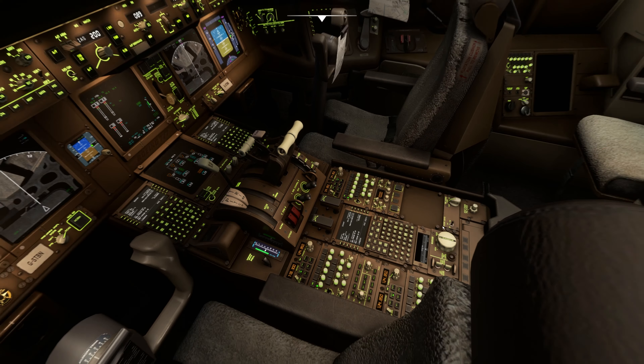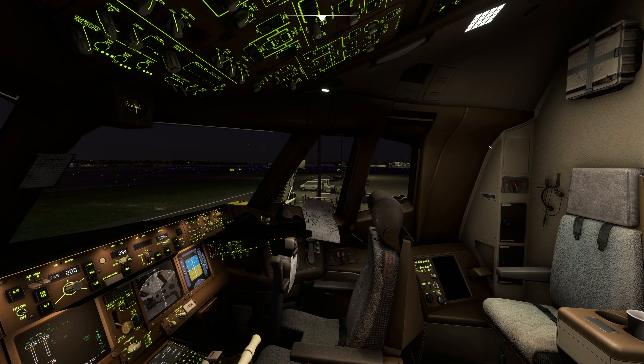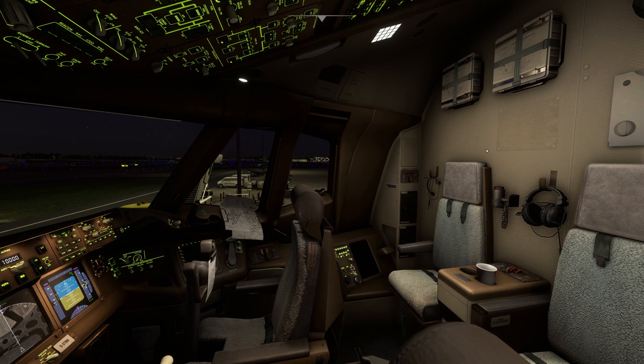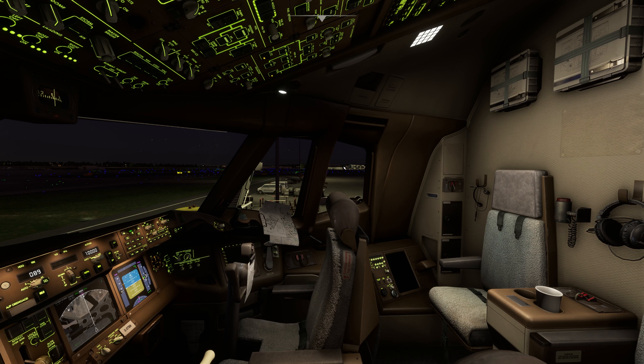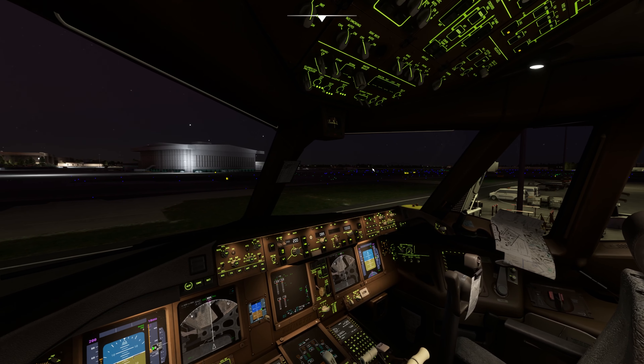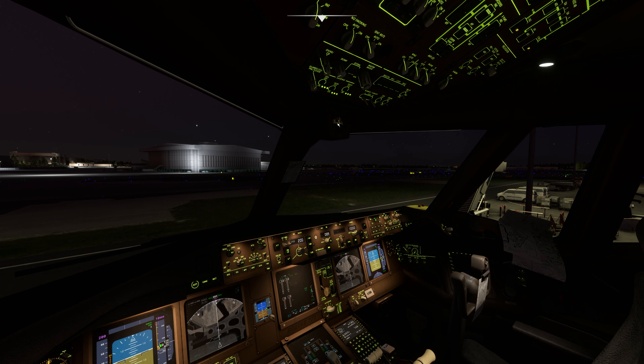The dome light is required when you are parked at the gate so that the crew on the ground can see inside the cockpit. But once the pushback is completed and it's time to taxi, you can just decrease the dome light as you don't need it.